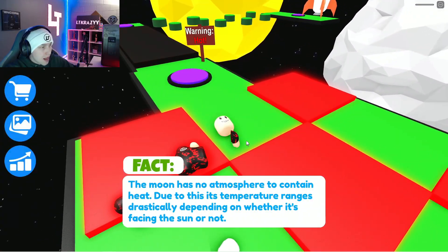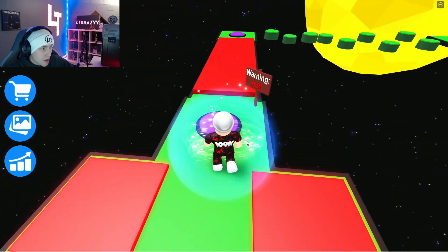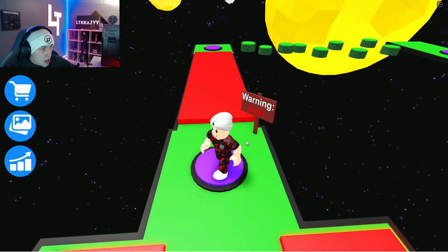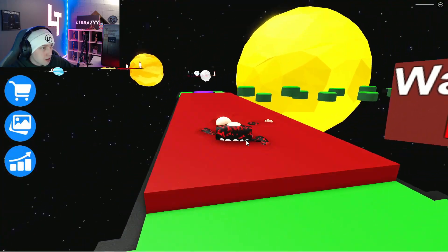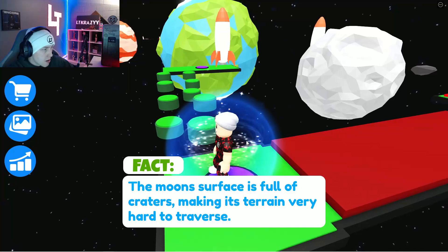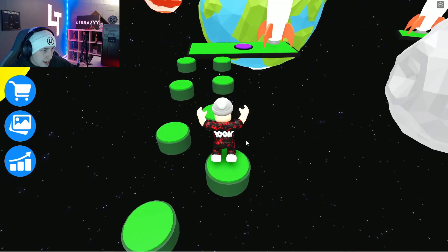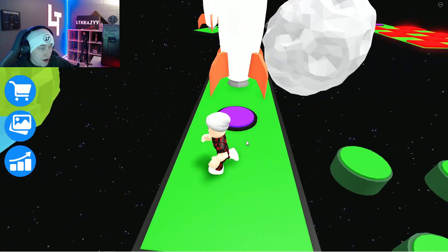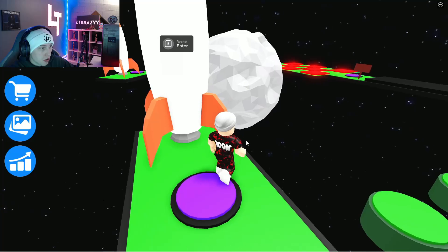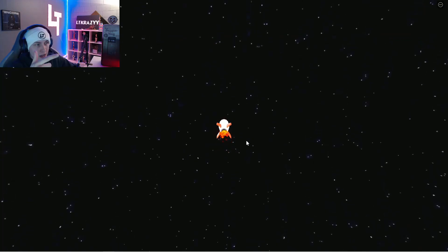I wasn't actually expecting anything like this. So now we got to do some parkour. LT can't do any parkour — he absolutely sucks. Haven't played TOH in a long time. How about you guys? That used to be a very, very good game back in the day. Fact: there is ice that can be found on the north and south poles of the moon. More obbies. So this is actually a pretty cool game — there's obbies and it just gives you facts. This is probably something that if you were a teacher in school, you could use to teach this kind of science.